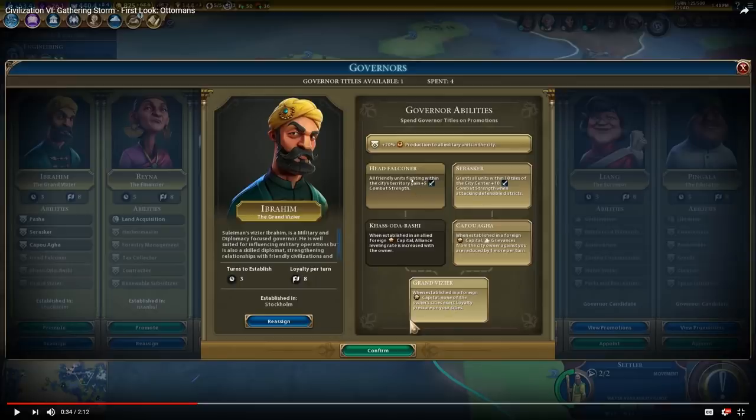He also has Head Falconer, which makes all friendly units fighting within the city's territory gain plus 5 combat strength. Very strong. Saraskar grants all units within 10 tiles of the city center plus 10 combat strength when attacking defensible districts — very good for sieging. If you put this guy on the edge of your empire, that ability extends into a neighboring empire. You get 10 combat strength when attacking their districts, and I believe the city center counts as a defensible district. As you take cities, you can move him into the next one and keep gaining that bonus as you conquer someone.